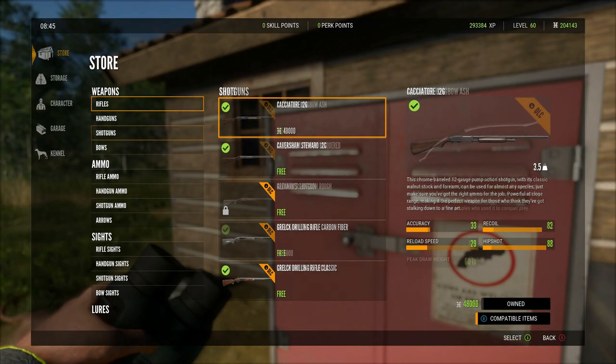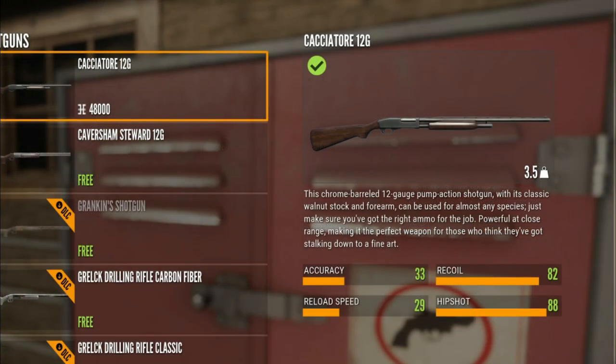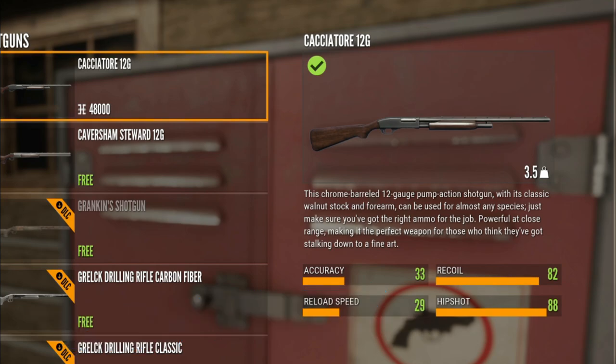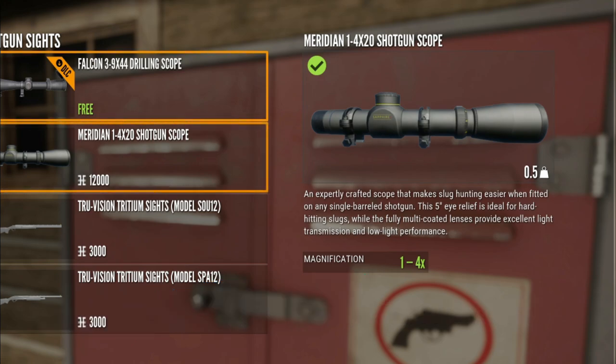So we're here in the store. If you go down to shotguns, your very first shotgun is going to be the Cacciatore 12 gauge. It says here: powerful at close range, making it the perfect weapon for those who think they've got stalking down to a fine art. The accuracy is 33, reload speed is 29, recoil is 82, and hip shot is 88. If you are purchasing it for the first time, it is $48,000. The Cacciatore is not a DLC weapon — you just have to unlock it by using your base shotgun and getting enough shotgun XP. You're also going to need the Meridian 1-4x20 shotgun scope, which is $12,000 if you don't already own it. You're going to need it if you are using the Cacciatore with slugs for larger animals at longer distances.